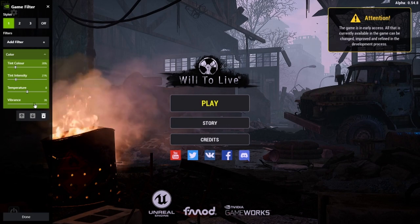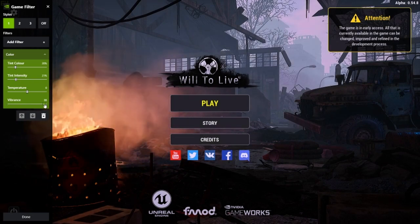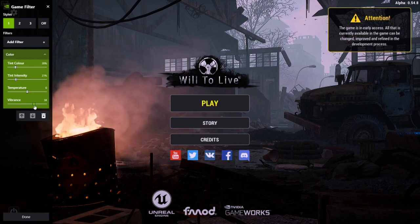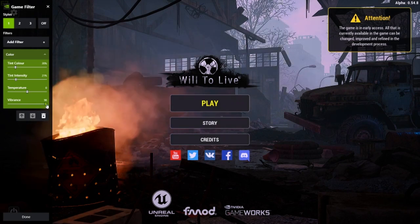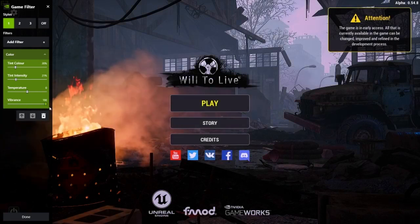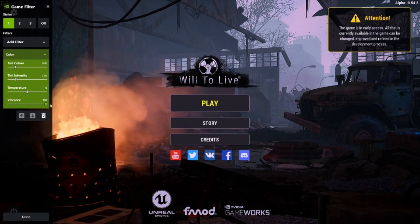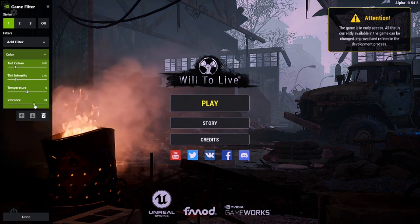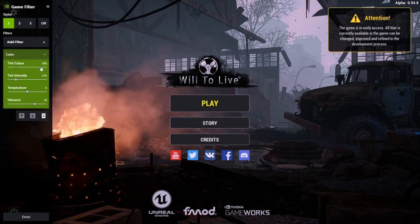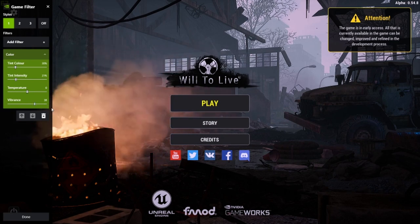Vibrance — you want this on 38, just anywhere around there. This is just going to be how much color your game has — it'll make your colors pop a lot more. Going up, you can see it getting brighter. Going down to minus 100, it just goes black and white. The reason I don't have it further up is that your health bar and some things look a little bit weird, they're just too bright. So I just have it around 40% — I had it at 38, I'll leave it at 38. So: tint color 20, tint intensity 20, temperature zero, vibrance 38 to 42, somewhere around there.